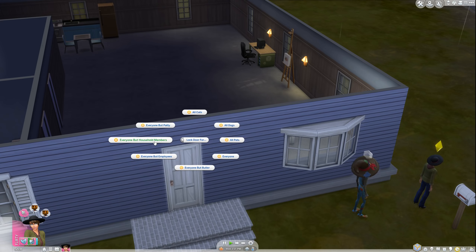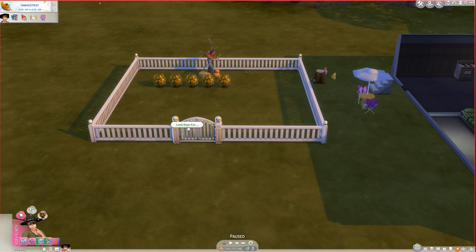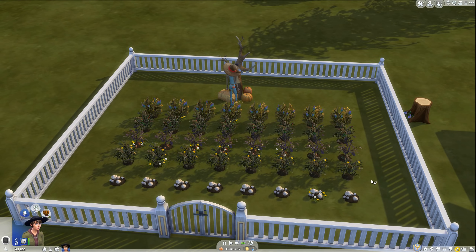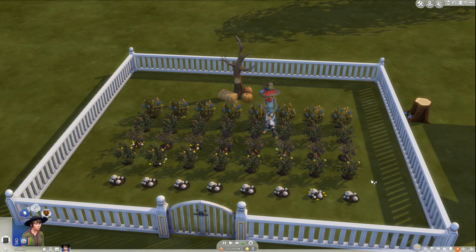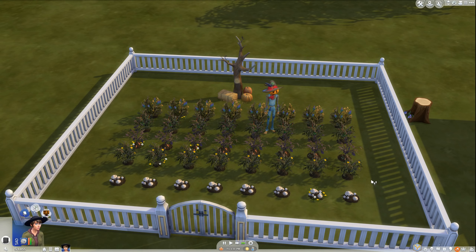That may be inconvenient, so I came up with a better idea: let's enclose Pachi in a fence. Place walls around your garden and convert them to fences, then place a gate and lock it to everyone except your household or your gardener. Pachi will be locked in, spawn and do some work each day, stare at the plants, then return in the evening. It's cruel, but definitely effective.